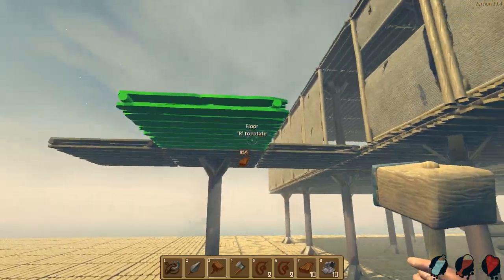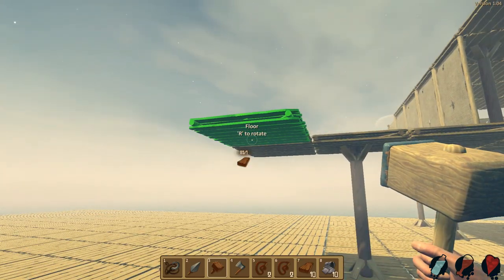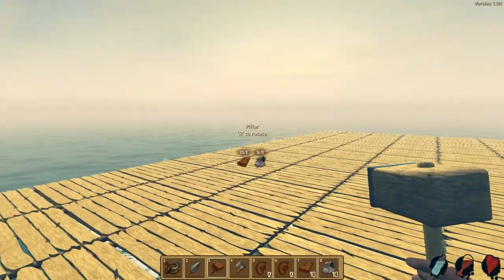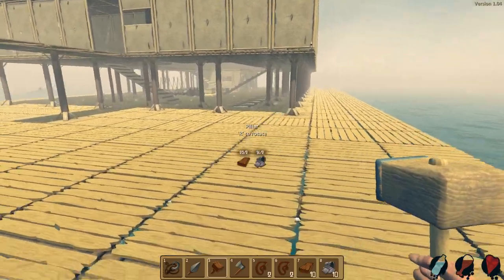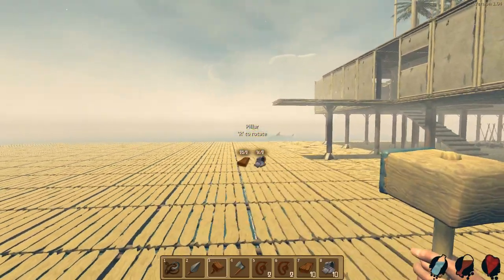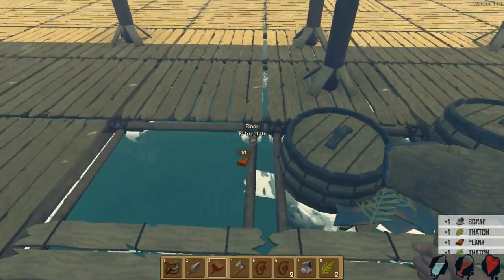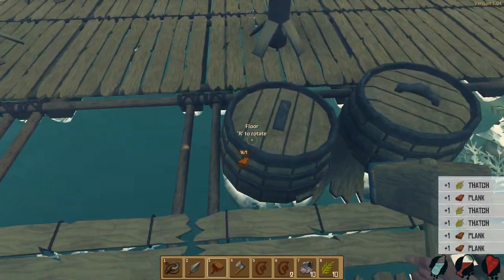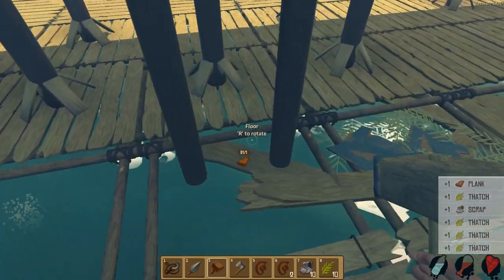So we'll have this catwalk coming off here, and this will be like the way to the next base. We can construct pillars in certain ways to make it look pretty good. The only thing is I'm going to keep it in line with this so the shark doesn't destroy my stuff. I'm so excited to show you what I've done so far - I'm just gonna gather some stuff so we can keep building. I have made some awesome progress and this thing is coming along really nicely.